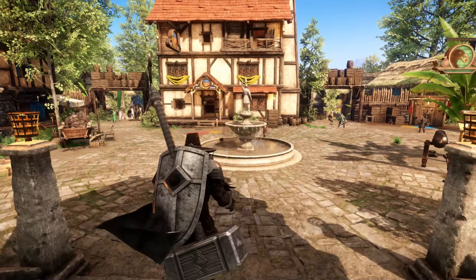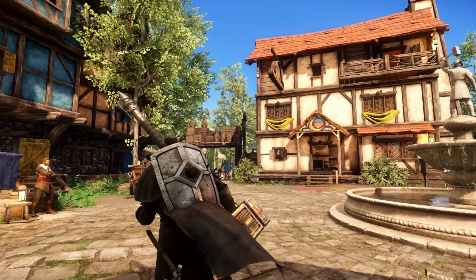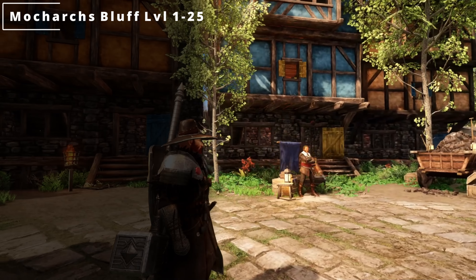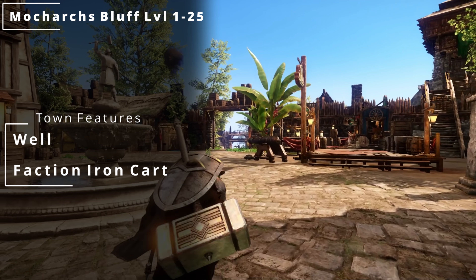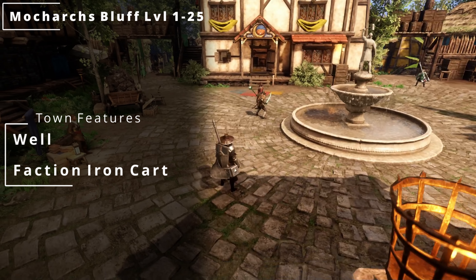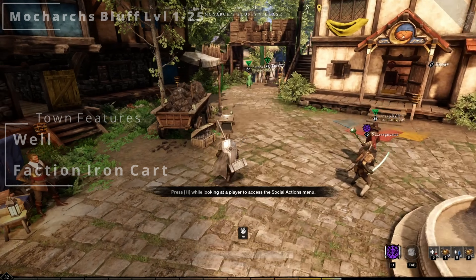Moving on to Monarch's Bluff Village. This is also a starting zone, so your suggested levels are going to be between 1 and 25. You're going to be able to find a well, and then for the faction supply cart, this is actually going to be an iron supply cart.